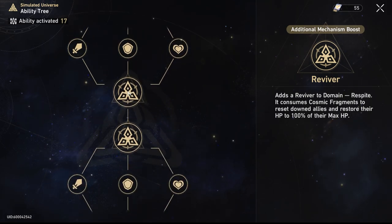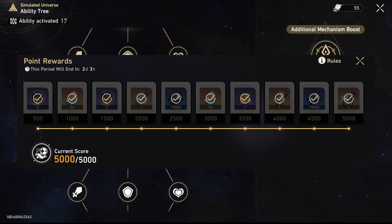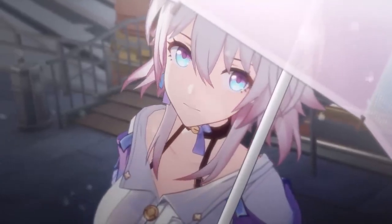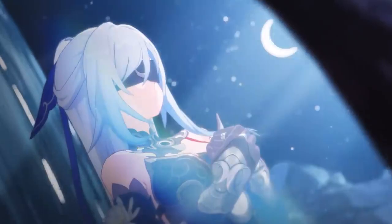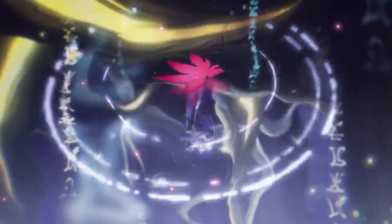An important thing about the simulated universe is to make sure that you have your weekly score finished and completed before the reset, which is typically Monday 4 a.m. server time. There's a little block that says 'this parade will end' — make sure you have these completed. Even if you can't beat the current world, you can drop back to another world to fully complete it. The scoring system is cumulative — you must not complete a specific number like 3,500 or 5,000 in one run. You could get 100 in one run and 300 in the next run and they'll add up. Getting in here and completing your current score to make sure it's maxed out is imperative.